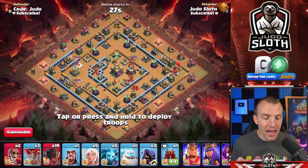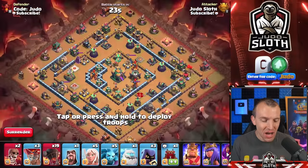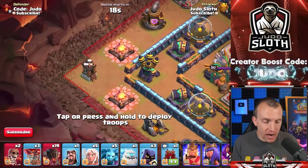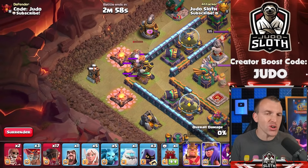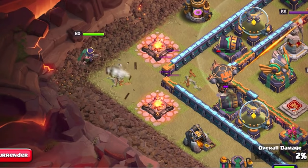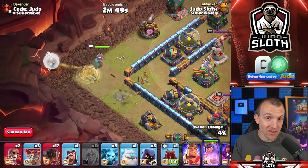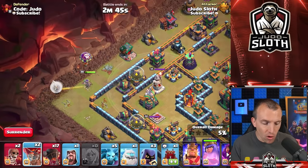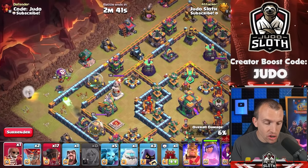Here is an attack strategy that I hope works — charging everything to the center with mass rocket balloons. I think this is a strategy that is viable for pro players and would be really fun to see them use. We've already shown we could take out that air defense with rocket balloons, so let's start there. You also want to take regular balloons to help, just as with regular lava loon attacks — you wouldn't use a rocket balloon for that portion.